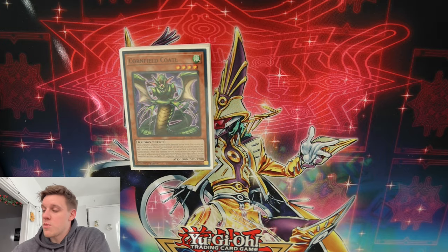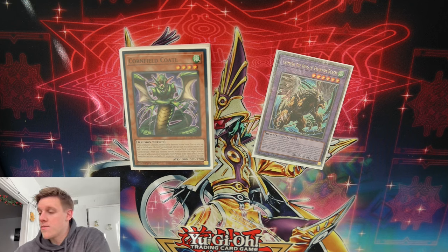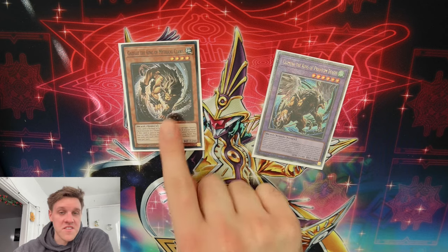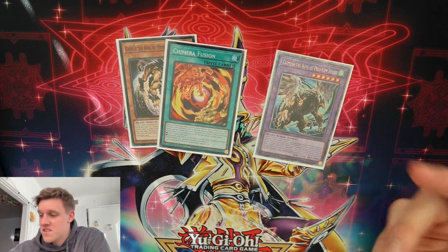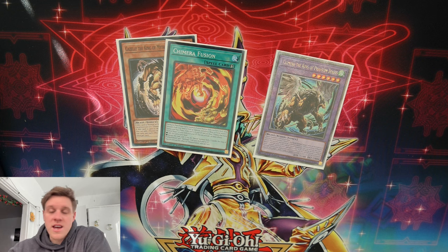Hey guys, welcome back to the channel. Today we are talking about Chimera Fusion Plunder Patrol. These are two decks I play a lot on the channel individually. I've done a ton of plunder content and quite a bit of Chimera Fusion content as well, but I've never put them together in the same deck. The synergy is that Chimera King of Phantom Beasts requires one Beast and one Fiend, and all of the Plunder Patrol monsters are Fiend-type. So combining a Plunder monster with Gazelle King of Mythical Claws via Chimera Fusion gets us into Chimera, gets us a hand rip, and gets us follow-up.